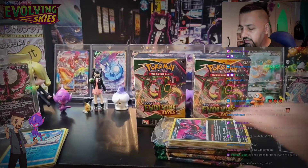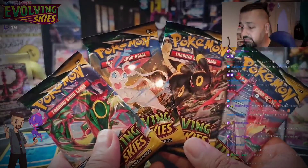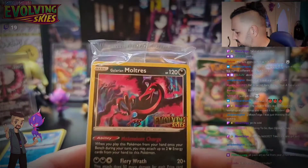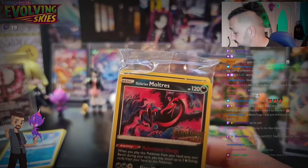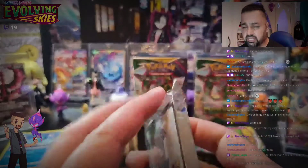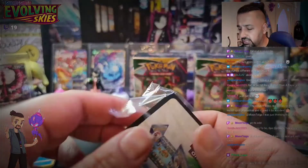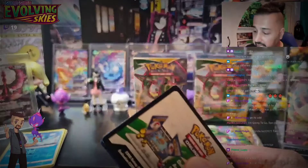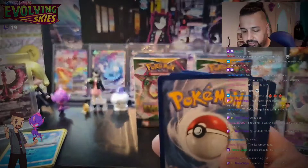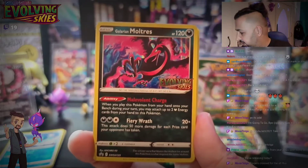We've got the Galerian Maltrez. First thing in the kit is a description of the set, then building tips advising to leave space for 13 to 16 energy — for new players maybe up to 20. No limits apply, as stated. You get the numbered set list only, up to 203. Let's get into the first kit.